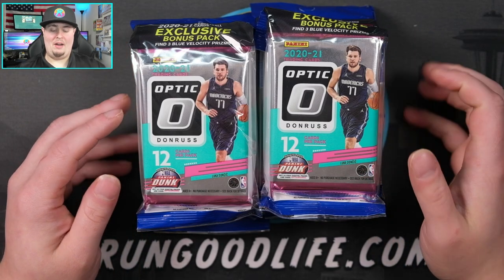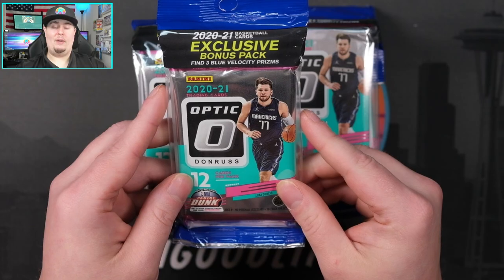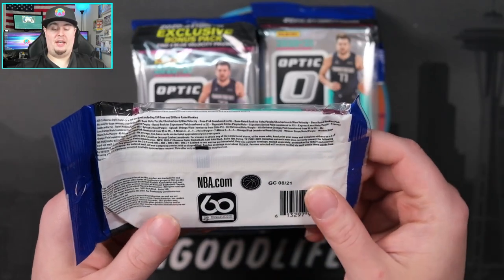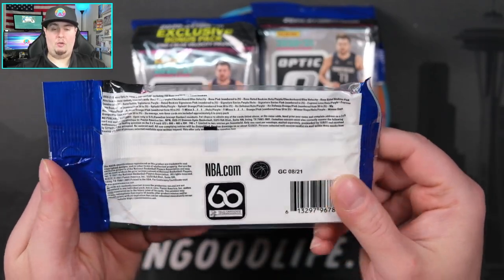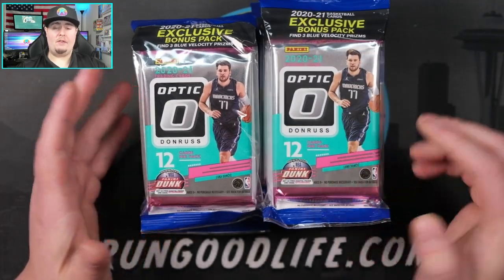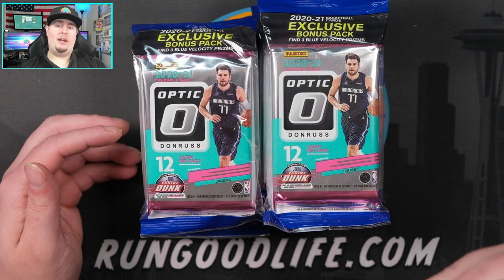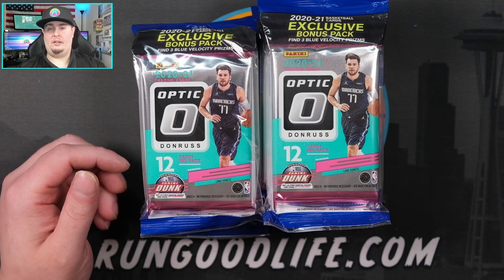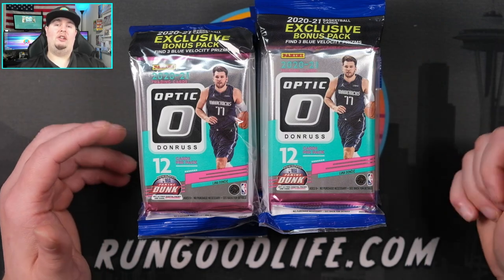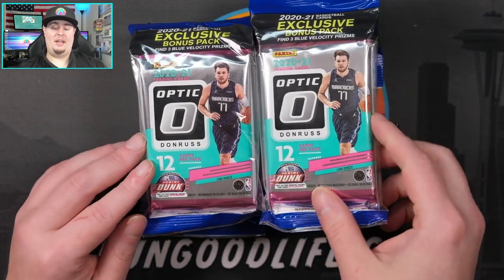With the cellos we're gonna get 15 cards total — a 12-card pack and then a three-card blue velocity pack. Nothing has changed from last year. We also have a chance to get pinks numbered to 25 and oranges numbered to 39 out of cello packs. If you're hunting numbered cards out of retail Optic, avoid the mega boxes and go lime green or gold with the blasters — lime greens to 149, golds to 10 — or with the cello packs you can hit oranges and pinks. Last year I hit a LaMelo pink base numbered to 25.